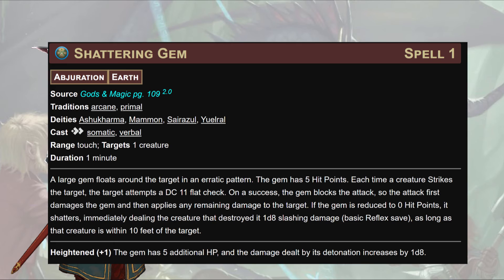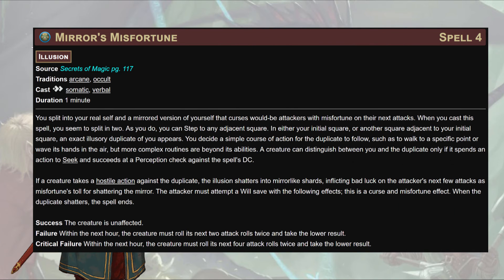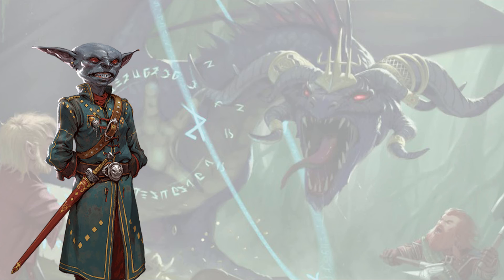Shattering Gem absorbs a little damage before your shield has to, and also puts damage on them if it explodes — probably better in low level play. Mirror Image for that extra layer when something has too much attack bonus for just blocking. Misfortune for a big debuff and a stall card. Warding Aggression: for two actions, make a melee strike — on a success, gain a +2 status bonus to AC against that creature for a minute; on a critical success, +3 for a round then +2 for the minute. And Flame Wisp: every time you hit a creature with a strike you deal 1d4 fire damage, stacking up to three wisps — just another damage DOT ticking away.